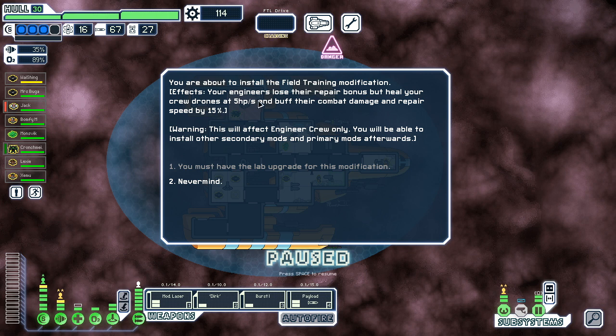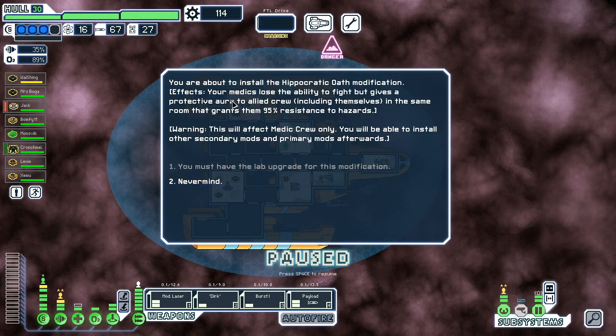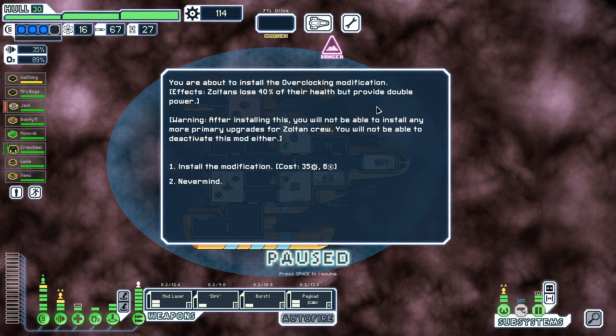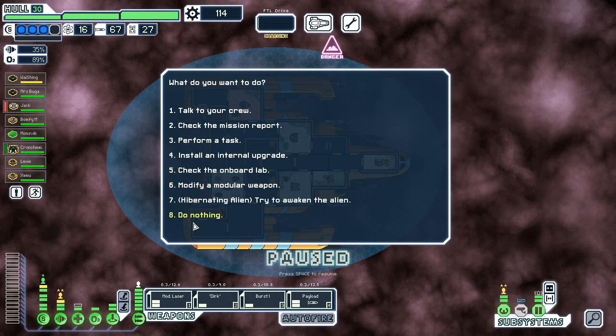It's a shame that we have all these extra jumps, what can you do. We might be able to use Still Training. Engineers lose the repair bonus but heal your crew drones — I don't think I care about that. The next loses the ability to fight but gives a protective aura to ally crew in the same room that grants 95% resistance to hazards. This may be useful. I think I'm gonna need a third soldier before I want to do that. Overclock — lose 40% of their health and provide double power. He'd have a whole 10 health to his name — that'd be kind of funny.